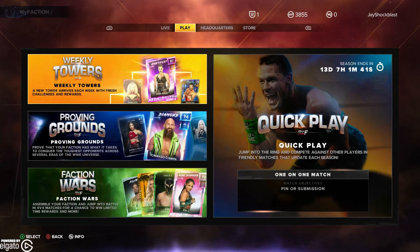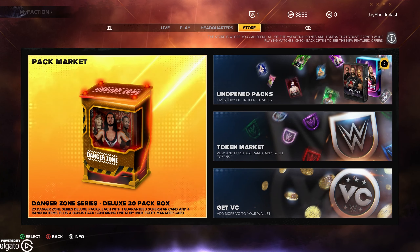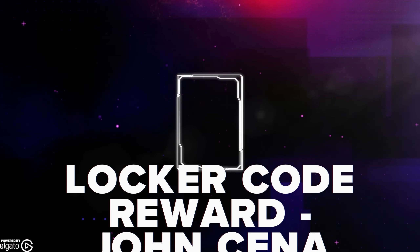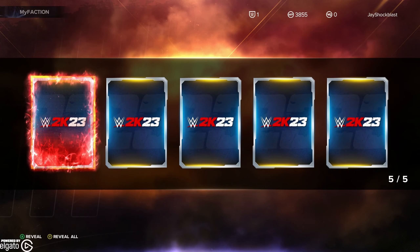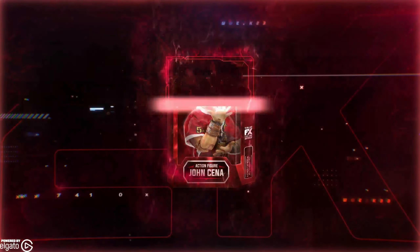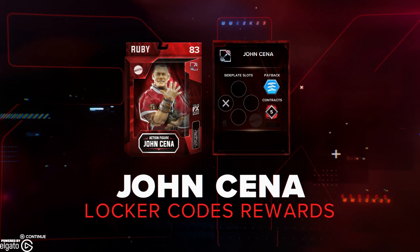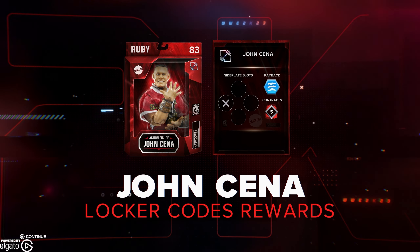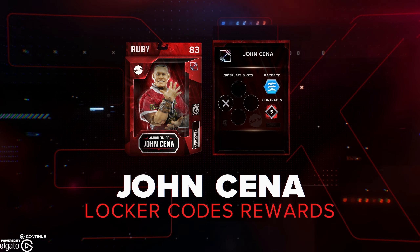So we're going to go ahead and redeem that, and we're going to go to the store and get an unopened pack. And as you can see right here, it's John Cena! All right, there it is — a Ruby Action Figure John Cena.